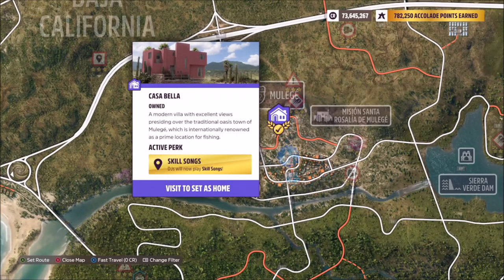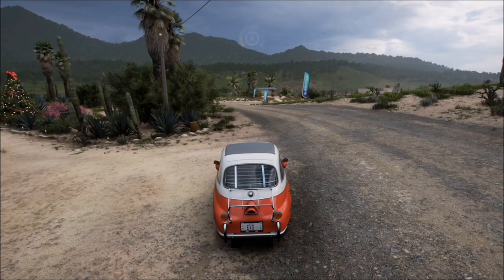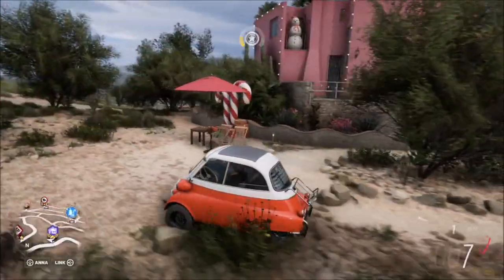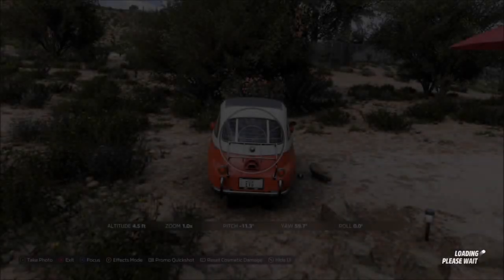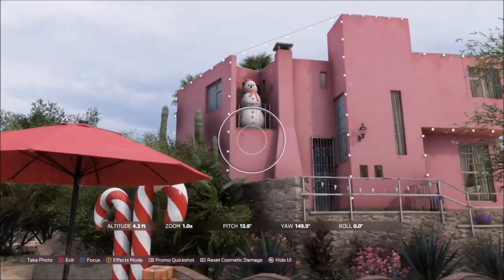Mulege is located just to the south of the main Horizon Festival, and the player house is actually one of the first ones that you will own in the game. When you spawn in, it's the bright pink one to the left, and at the rear of the property is a snowman sat out on the balcony — and that's all you need to take the photograph of.